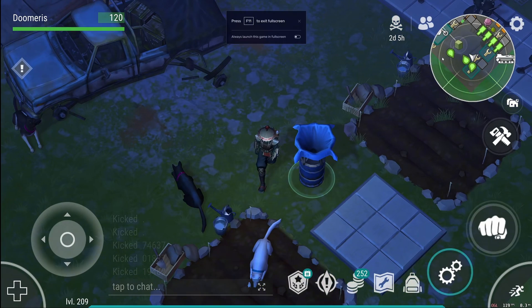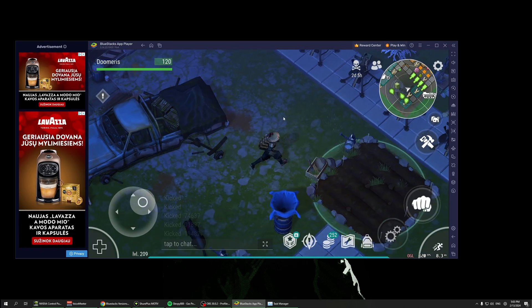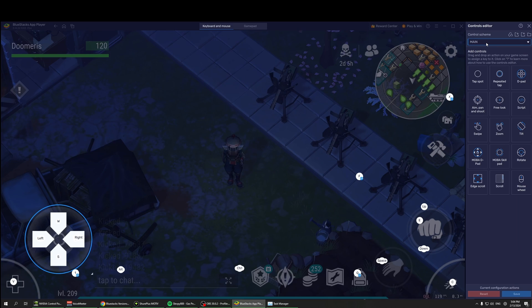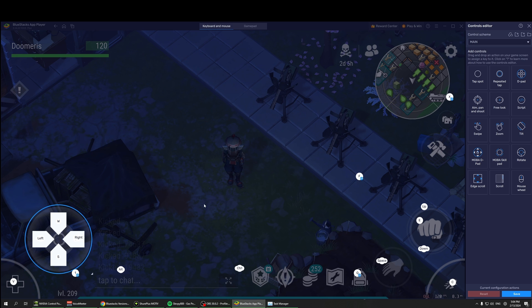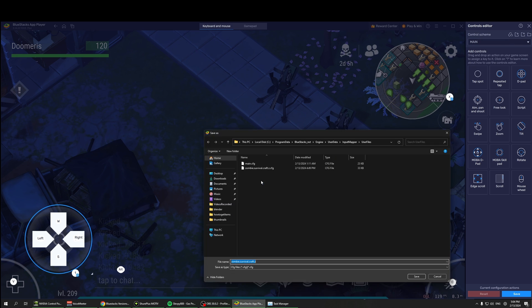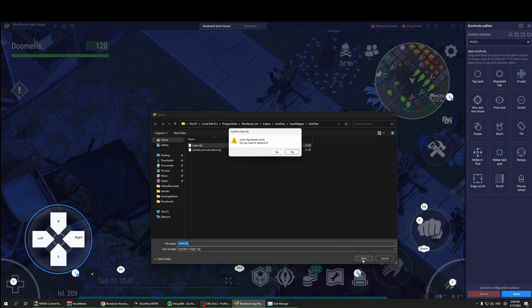Before you uninstall your game, make sure you set up your keybinds properly. Go to Controls Editor and Control Scheme — this is where you can export your keybinds. Click the export button, choose whatever profile you want to export. Right now it's on main profile, which is the default. Click 'Main', then click 'Export' and save your config file.